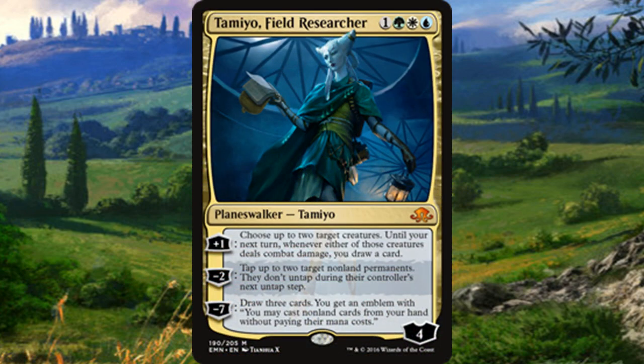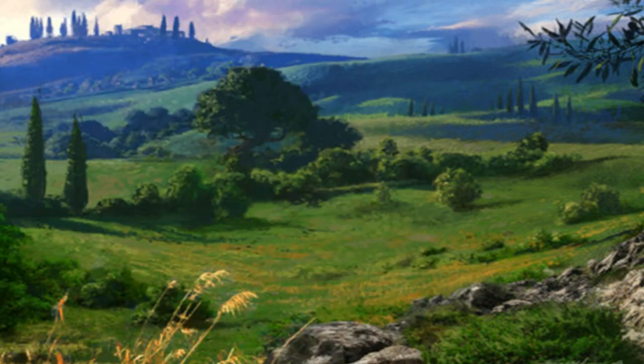Number 1 is Tamiyo, Field Researcher. I tend to go for something universally playable with versatility and power, and Tamiyo delivers. Her plus one incentivizes attacking with creatures that will deal combat damage, drawing cards or making opponents think twice. Her minus two taps up to two target non-land permanents — great for slowing opponents down. Her ultimate is essentially Omniscience plus Ancestral Recall combined — if you ever get there, there's no reason you should lose. She sees play everywhere from Bant to Superfriends, making her a very flexible and powerful planeswalker. That wraps up the Top 10 Bant cards in the Commander format!